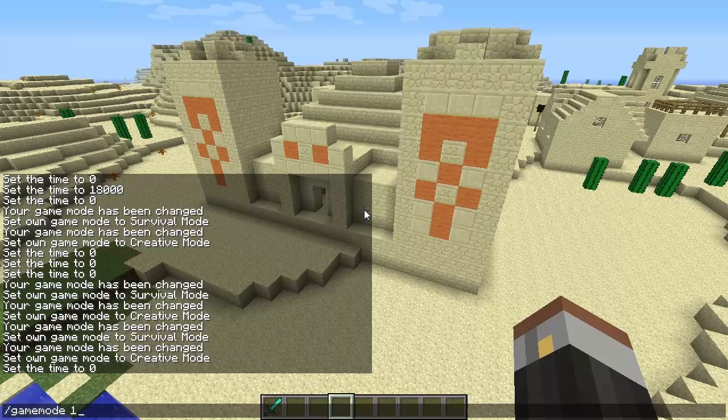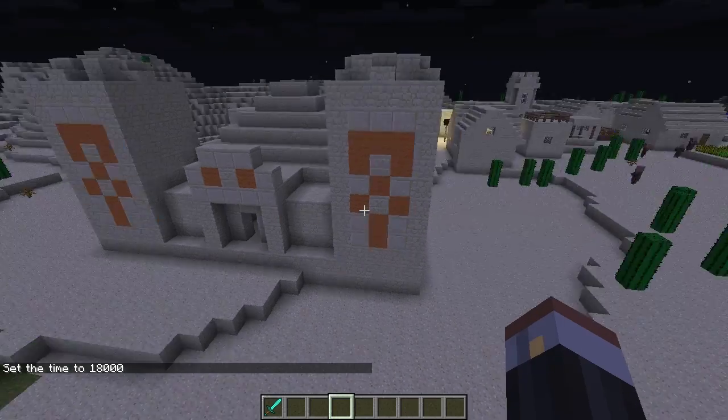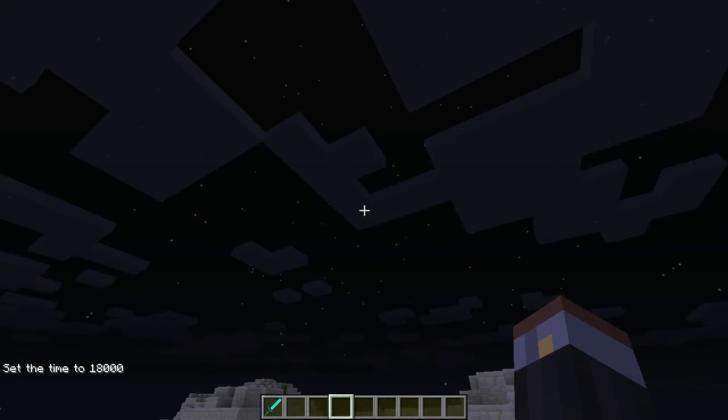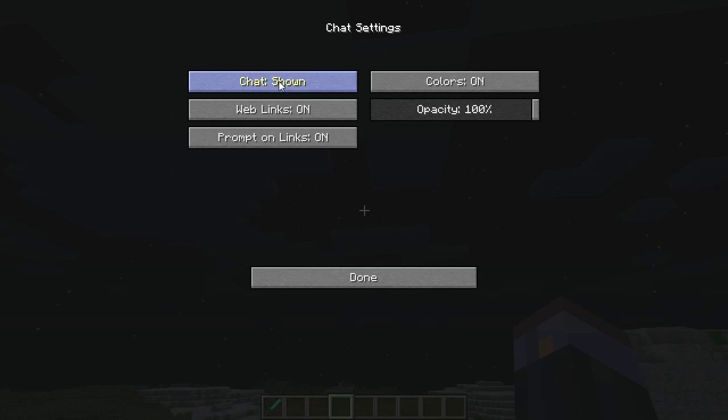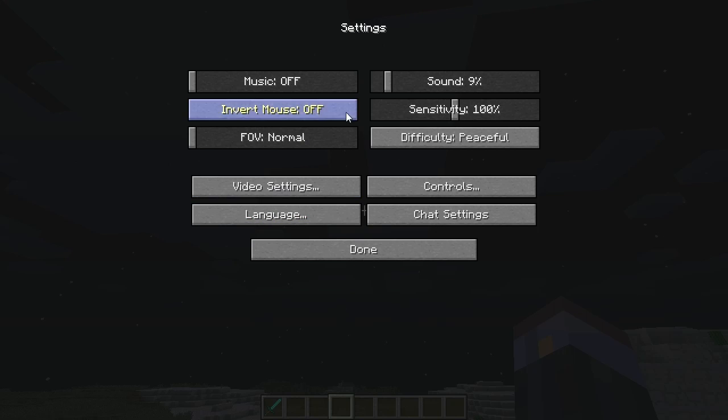I'm going to set the time to night time. Also, bringing this up is going to show another thing - apparently the options menu has been changed slightly, making it a little bit more user friendly. I'm not sure what's really been changed, but I don't think the chat settings were changed - that was basically the same as what it was.